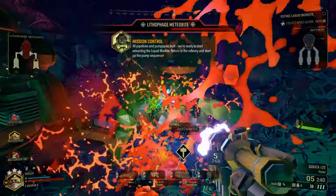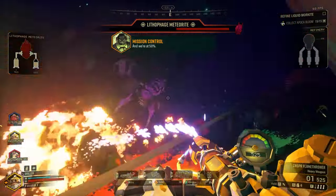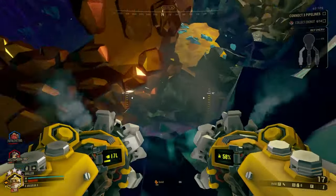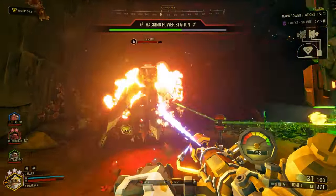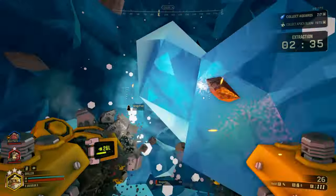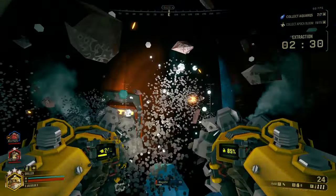And there you have it — six helpful tips to help you step up your game with the Driller class in Deep Rock Galactic. By embracing your role, drilling strategically, utilizing your tools effectively, and working closely with your teammates, you'll dominate the underground and lead your team to victory. Remember, practice makes perfect, so don't be discouraged if you don't handle everything effectively right away. Keep drilling, keep experimenting, and soon you'll be leading your team through the caves with ease and they will be looking at you for more help than ever.